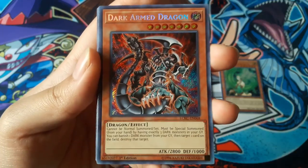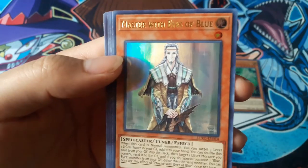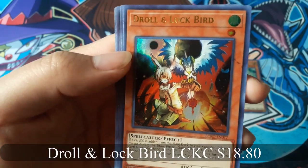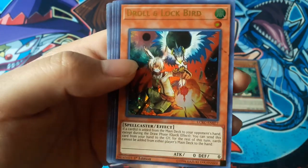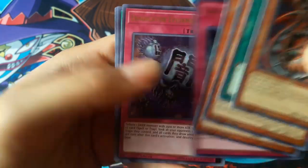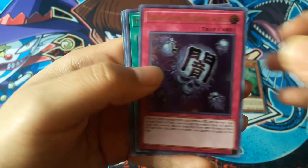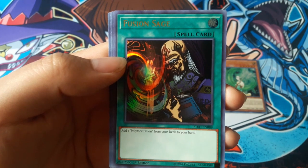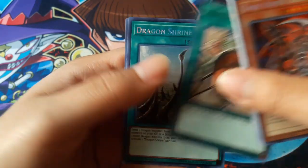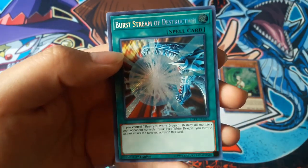Now for the last pack: Dark Armed Dragon. The Flute of Summoning Dragon. Master with Eyes of Blue. Draw and Lock Bird — that's a nice card. Castle of Dragon Souls — looks awesome. Eradicator Epidemic Virus — that looks really scary, it looks really awesome with the skulls. Fusion Sage. Shrink. Dragon Shrine — really cool. And Burst Stream of Destruction.